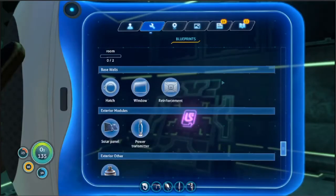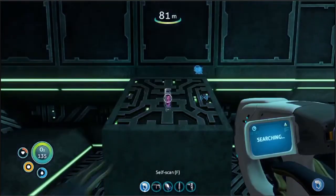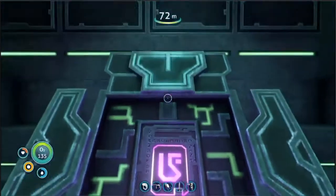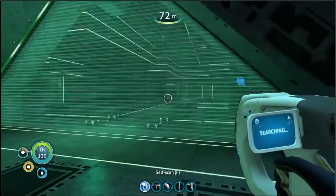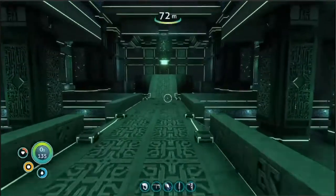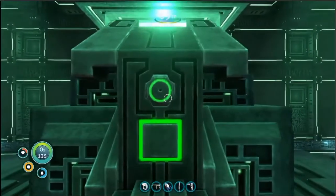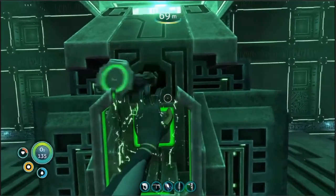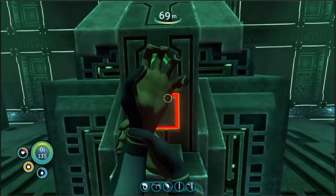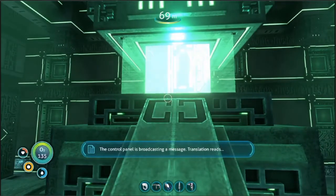Doesn't look like it - I guess I have to look around and see if I can find one. I could just take this one. What's in here? There we go, it's not here. The control panel is broadcasting a message - translation reads...